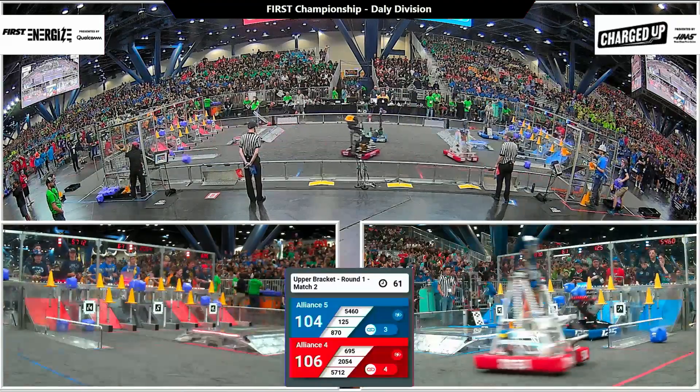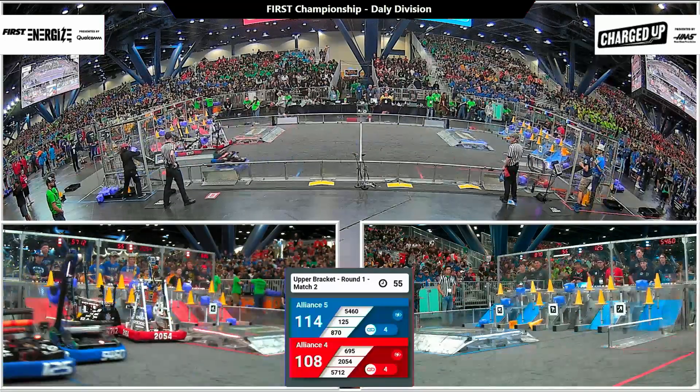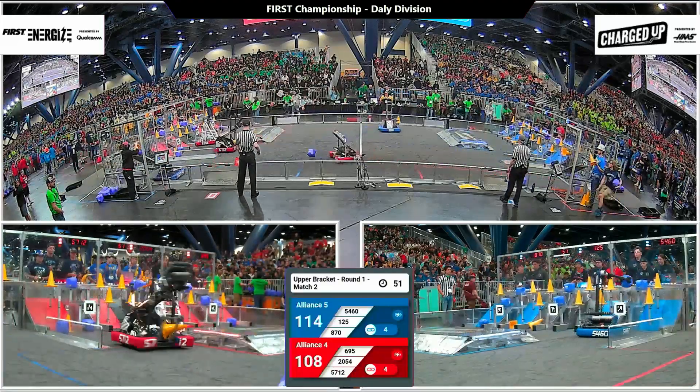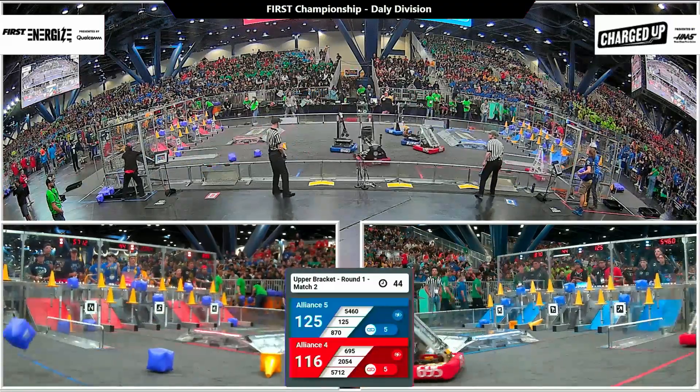We did see the double full grid last match, and with still plenty of time to get there, both alliances are now in triple digits of score with a minute left to play. Taking a look at the Blue Alliance, there's Strike Zone running across with Team Rice right behind them. Rice out of New York lifting up that cone — they're going for the middle row now, and that plants for three points of Alliance score.